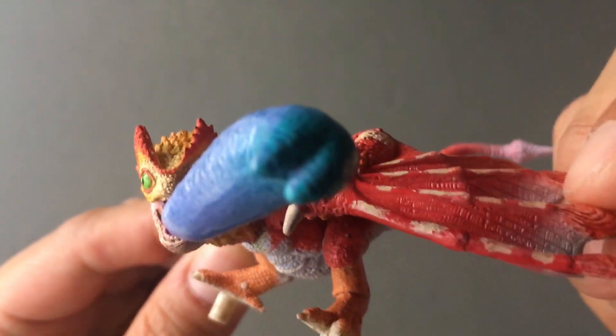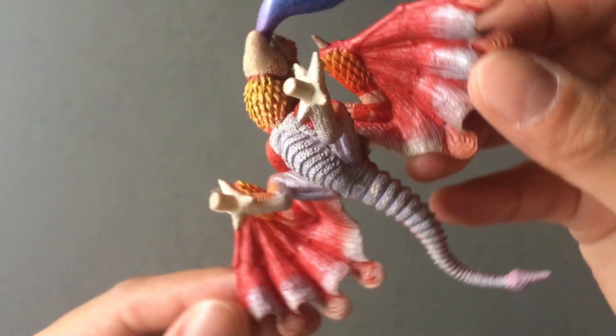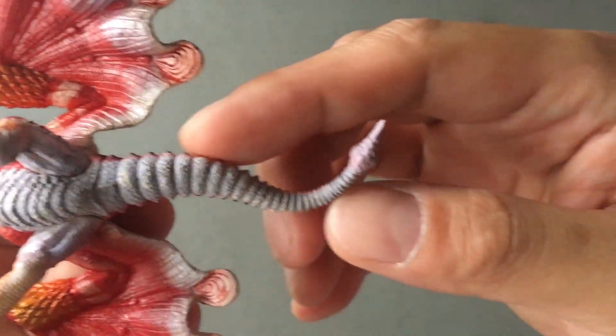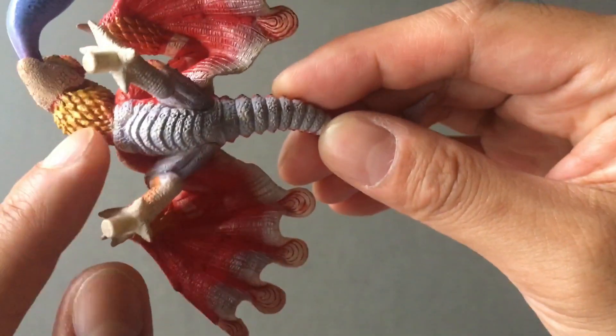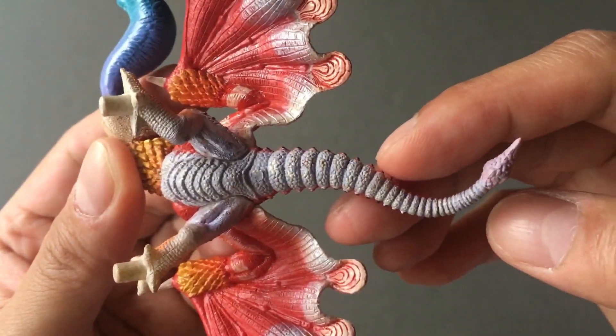There you go — close up of his tongue. Belly. I've always liked the underside — cool, all these lines and stuff. Awesome.